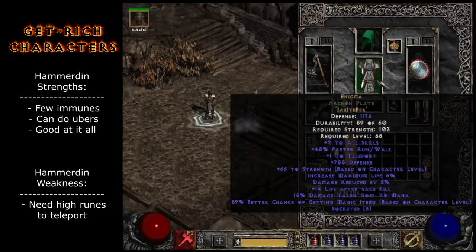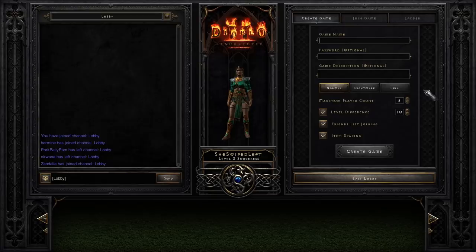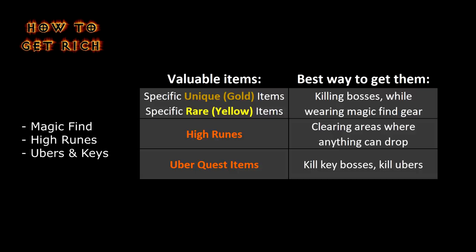In my opinion those are the two best characters for getting rich, so how should you use them? You need to beat the game in normal and nightmare modes before seriously grinding for wealth, because the best items drop in hell mode. A lot of loot drops and that can get overwhelming. The short oversimplified version: some specific unique and rare items are always valuable, high runes and certain runewords are always valuable, and Uber quest items are always valuable. Early on the sorceress is typically better at magic finding, but the Hammerdin is better at getting runes and Uber items.